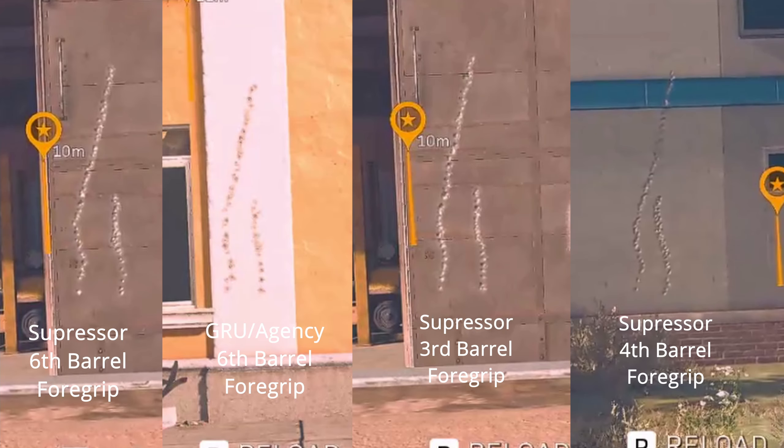Looking at the recoil plots, I tested the sixth barrel with the suppressor as well as the agency suppressor. I tested the third barrel and the fourth barrel with the regular suppressors. The only issue is with the fourth barrel — the QBZ, the one on the right with the shorter recoil pattern, has a little bit of horizontal recoil. So I would definitely stick with either the third or the sixth barrel for the QBZ to eliminate that horizontal bump.